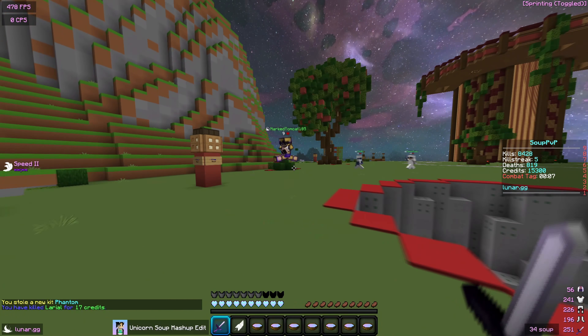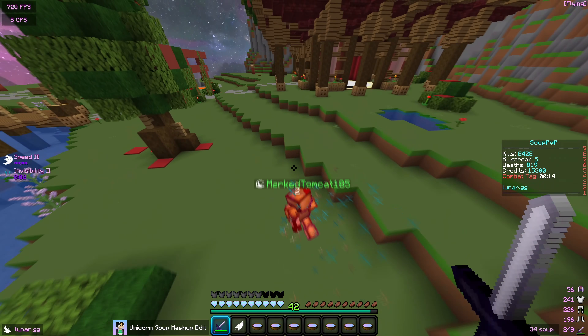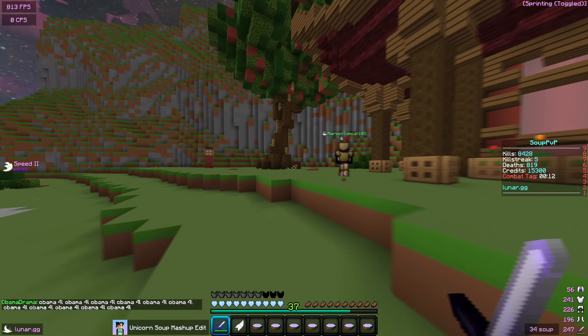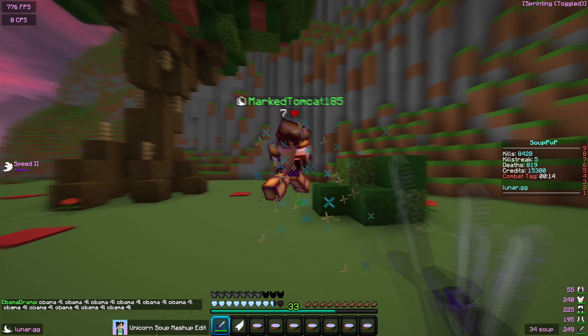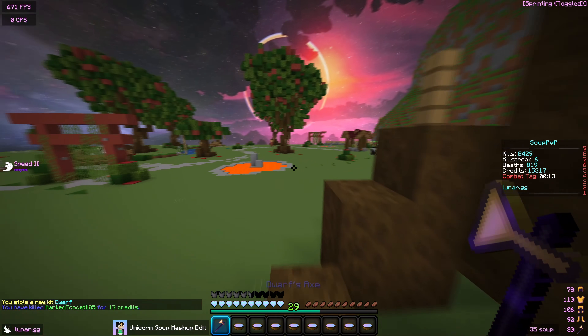We are in phantom kit and honestly I do not like phantom kit unless you're on 1.8, because if you're not on 1.8 you don't fly as fast and it's a little bit harder to catch up to people or get away. I should still be able to catch up to Mastomcat though, and I do have Speed 2 which will make for some nice strafes. Hopefully we can kill this dwarf real quick and get dwarf kit because dwarf is actually not that bad.